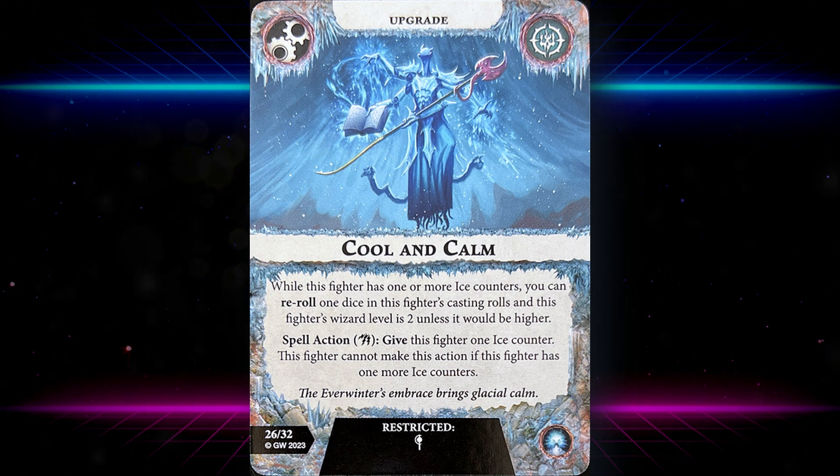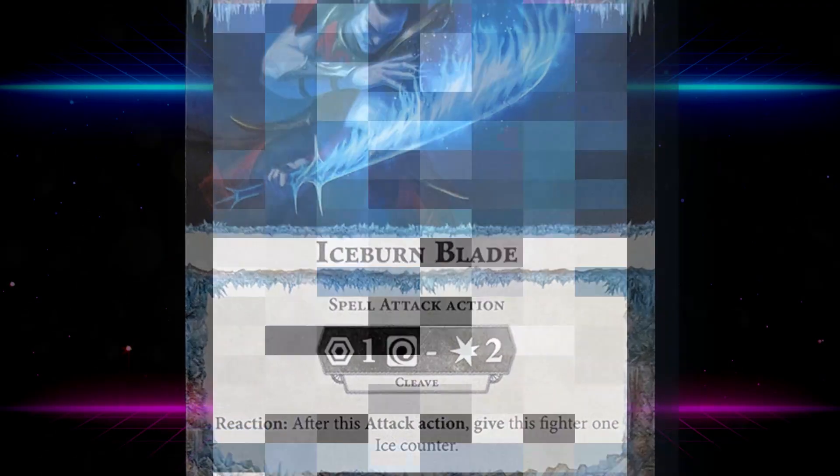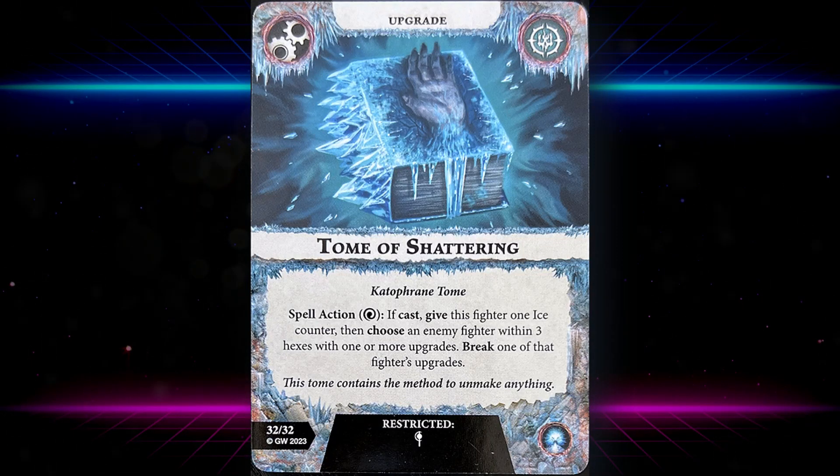Ice Burn Blade — with great card art featuring Prince Duval conjuring an icy sword — is a spell attack action: range one, two focuses, two damage with Cleave. It's nice that it's range one because it can benefit from plus-damage and plus-dice cards for range one and two. Reaction after this attack action: give this fighter one ice counter. Also restricted to wizards.